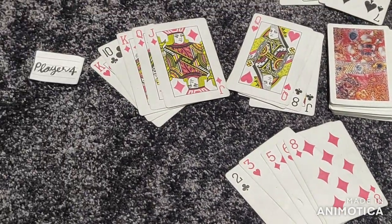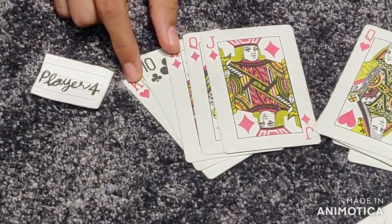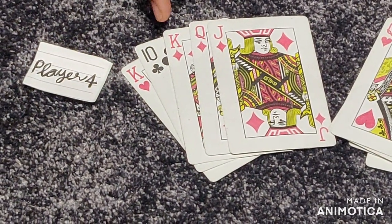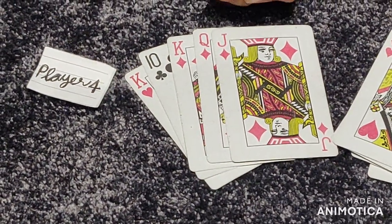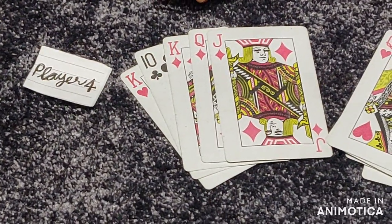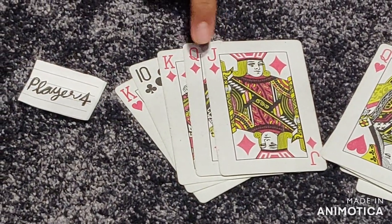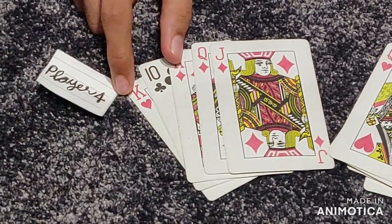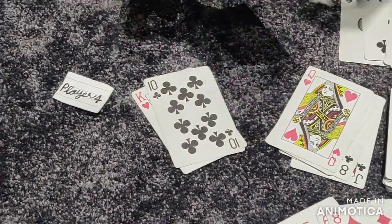Player 4 has a pair and a series. The pair will decrease its points from 13 plus 13. So it will decrease in the series. The series will decrease 36 points and the pair will decrease only 26 points. So the series will decrease first.